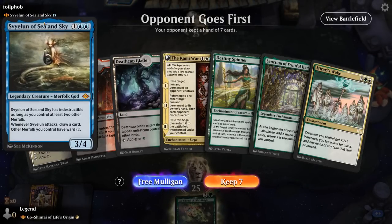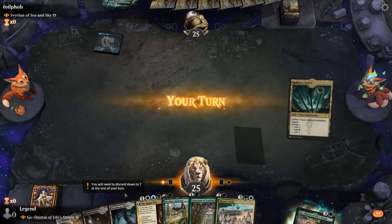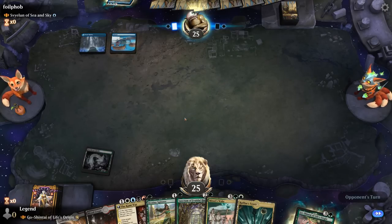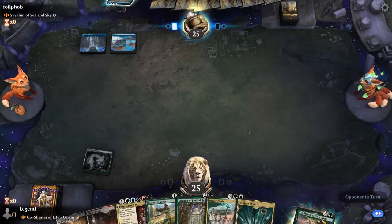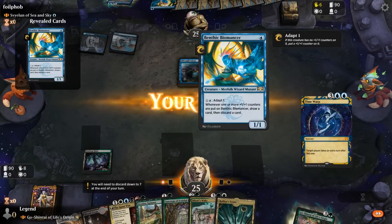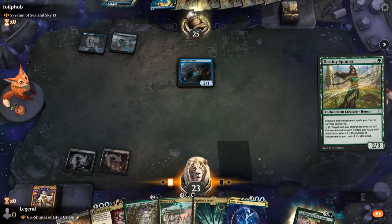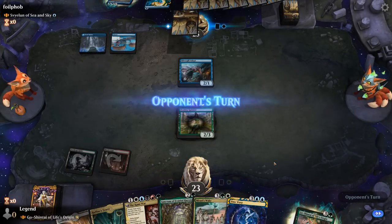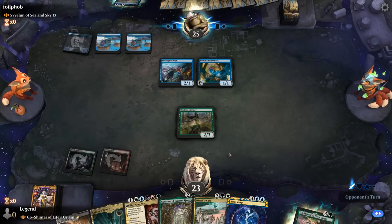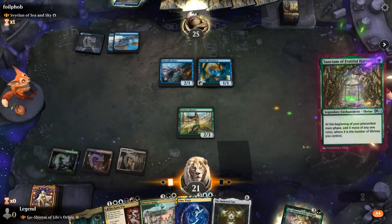Game 6: We're on the draw facing a Merfolk deck presumably. Our hand is keepable mainly thanks to Sanctum of Fruitful Harvest adding extra mana. A Deathcap Glade lets us play a turn-2 Destiny Spinner — useful since the opponent's deck could easily have some counterspells. The opponent plays Silvergill Adept, drawing a card and revealing Benthic Biomancer. We play Destiny Spinner, then next turn Sanctum of Fruitful Harvest, which can ramp into Mirari's Wake — and it's uncounterable.